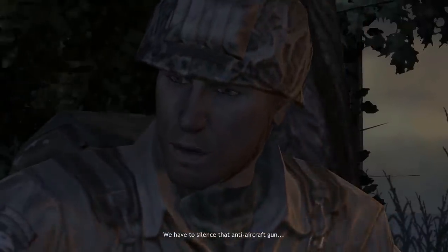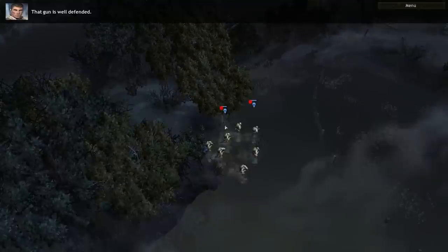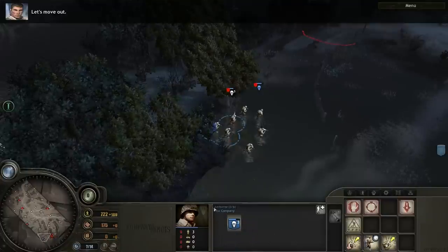We have to silence that anti-aircraft gun. Let's move out. That gun is well defended. Williams, flank it from the right. We'll take the middle. Use grenades when you can. Let's move out.